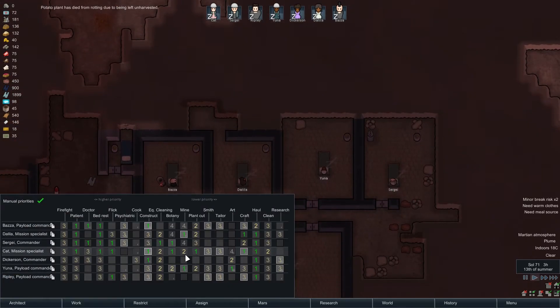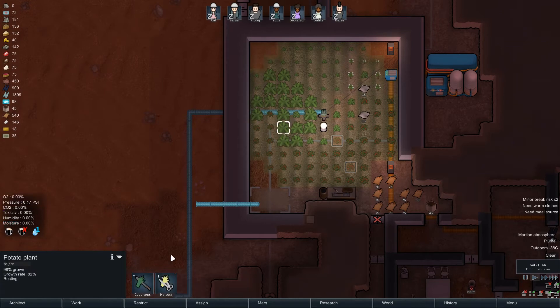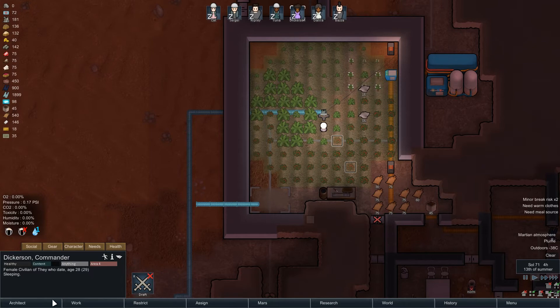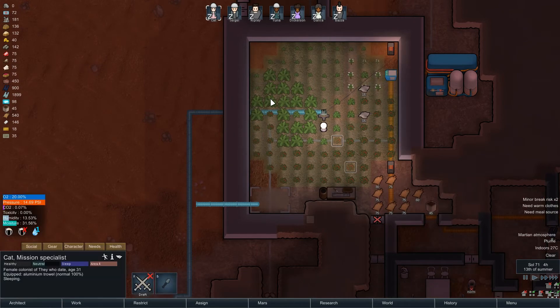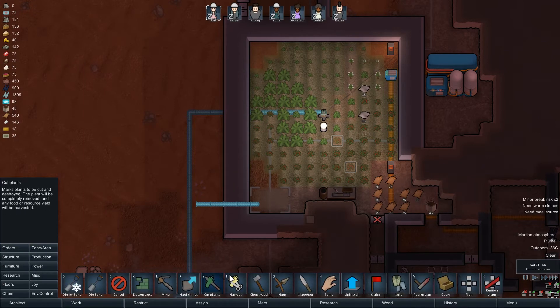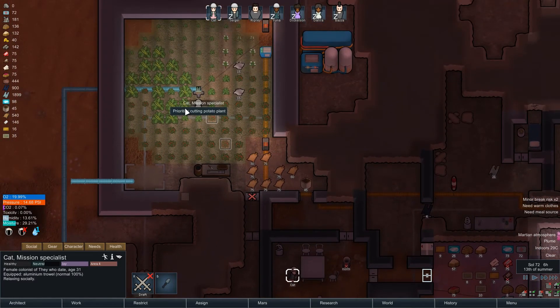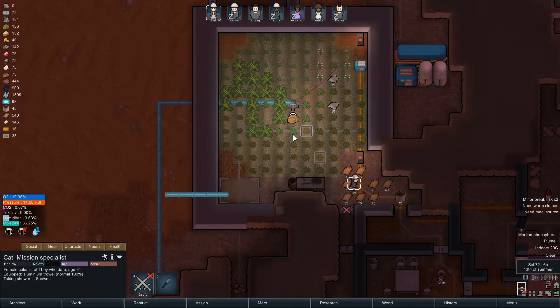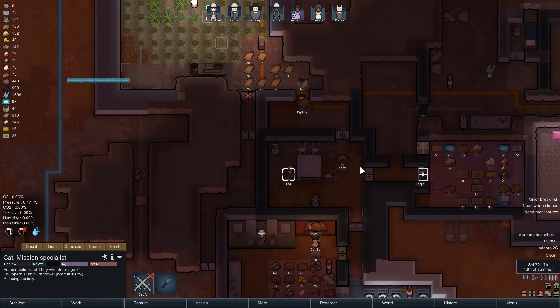A potato plant has died from being unharvested. We do need to make sure Cat keeps on top of that — she has got number one in that though. Interesting — I cannot harvest now. I've had this before where I can't actually harvest stuff. Area four should be allowed in here. It's a little bit bizarre the way they sometimes refuse to harvest — I don't know if it's a bug. Let's try and manually do it. Cat, you should go and do some cutting. Wow, you've cut one thing and gone for a shower — that's dedication.